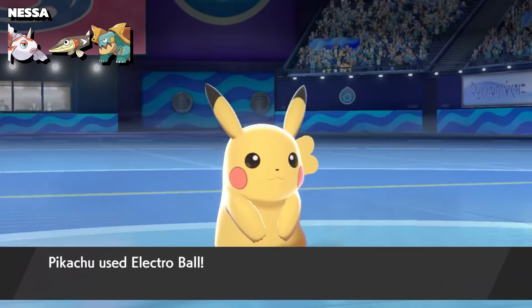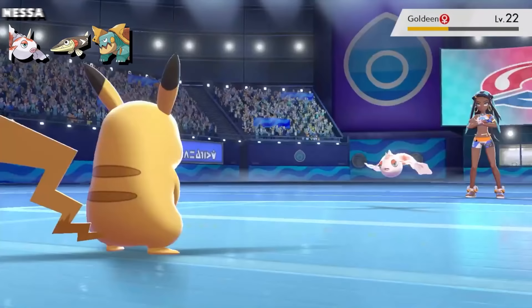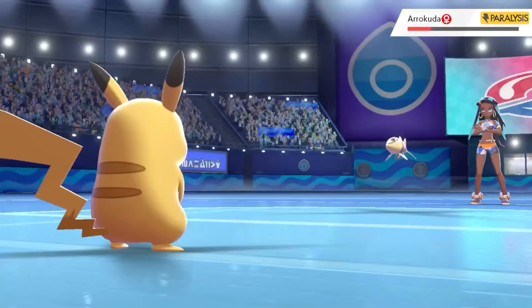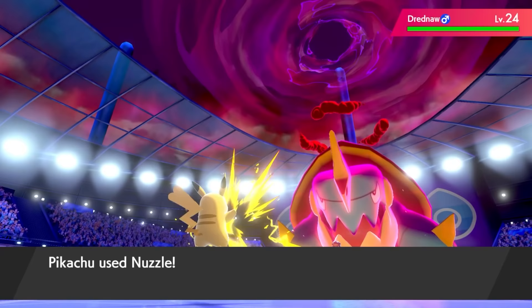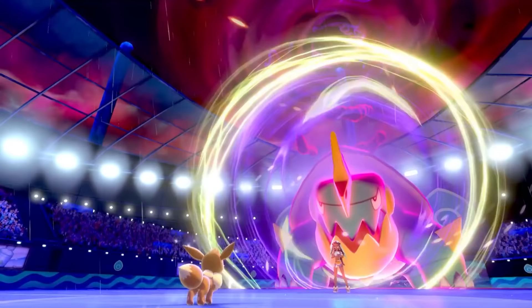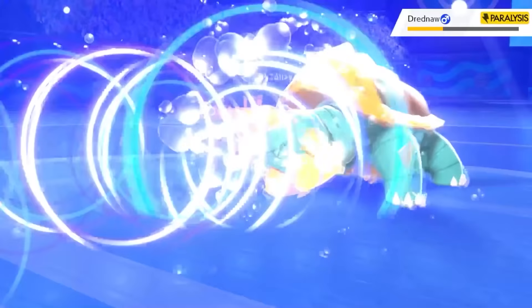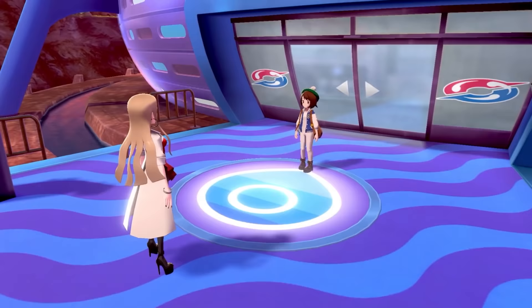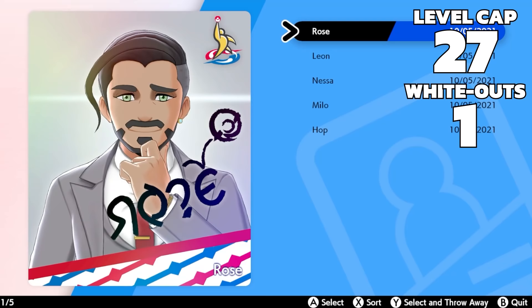Time to get wet and wild with Nessa in the next gym. Little Pikachu spearheads this gym with its electric typing, taking care of Goldeen with one Electro Ball. Arrokuda is fast, so I hit it with a Nuzzle - the paralysis lowers its speed, so an Electro Ball can KO it on the following turn. After paralyzing Dynamax Drednaw, Pikachu falls to a single Max Geyser. Eevee can stall out the Dynamax with Baby-Doll Eyes, before two Water Pulses from Drizzile drench Drednaw, giving me the second badge.